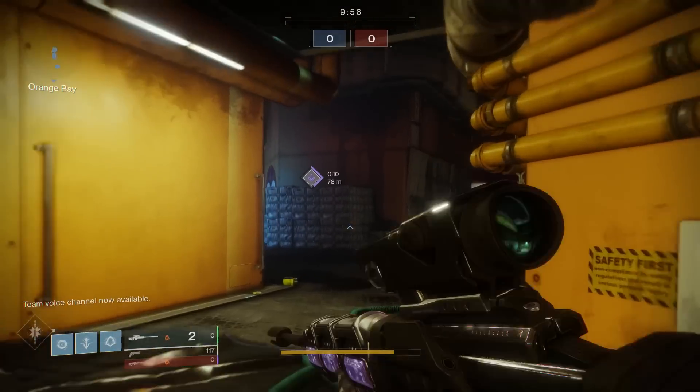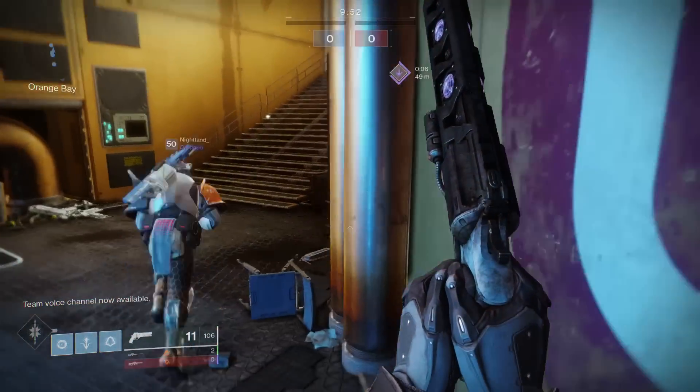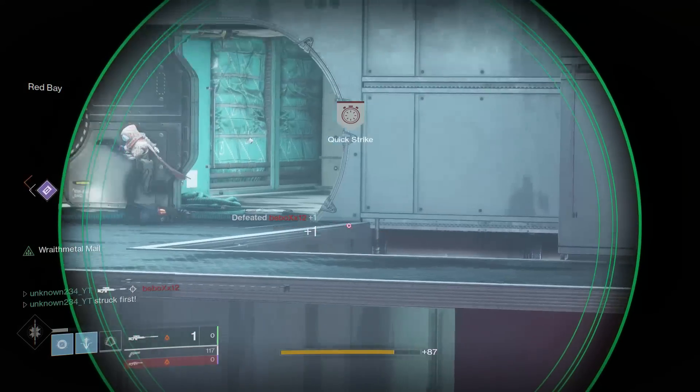Welcome back to another YouTube video. Today we're going to be talking about the Austringer, the new Menagerie Hand Cannon, and what perks you should be looking for if you want to get a God Roll on this weapon.